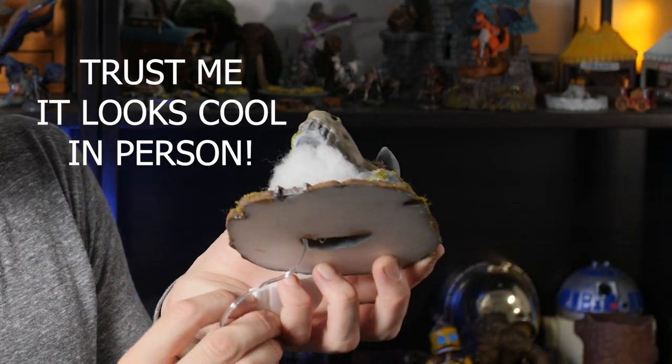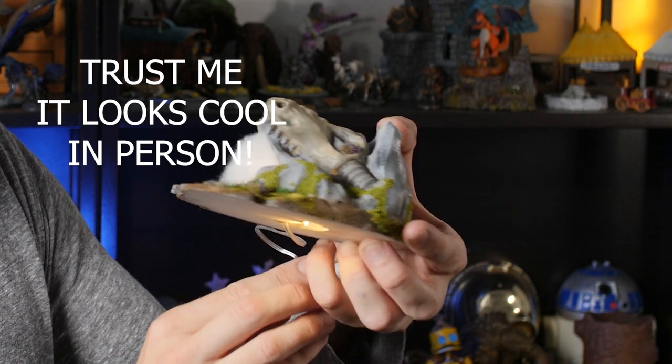Now that everything's painted up, we're going to grab the caves and add the portals. We're going to shove some polyfill into the mouth of the cave, put some LEDs in the hole underneath, and then just switch them on. The polyfill diffuses the light and gives a nice little magic portal feel.